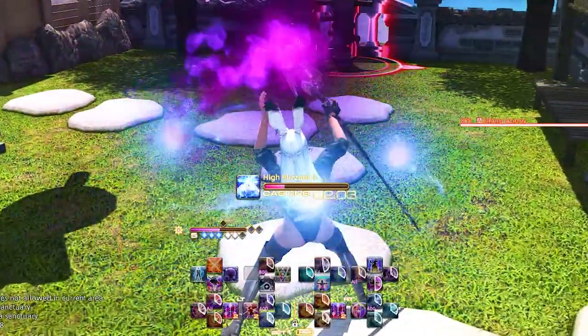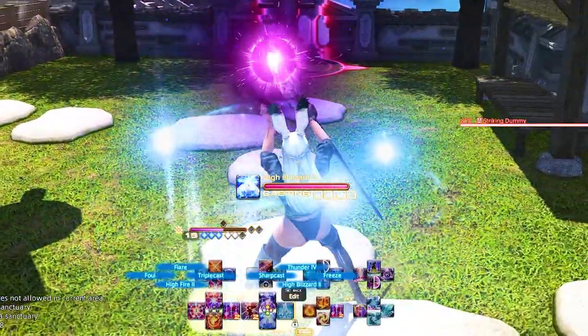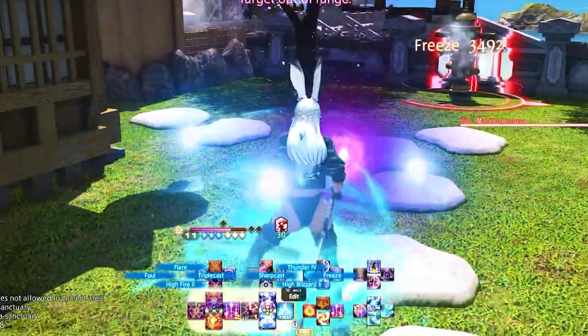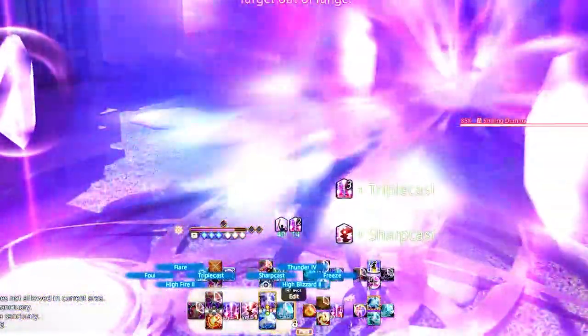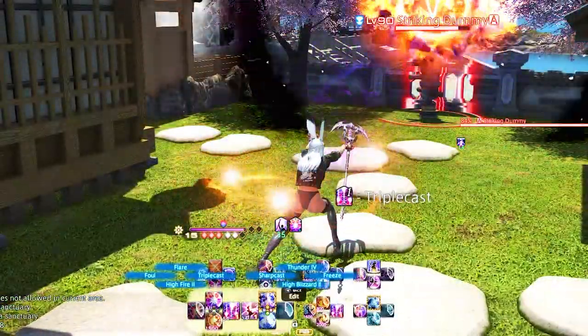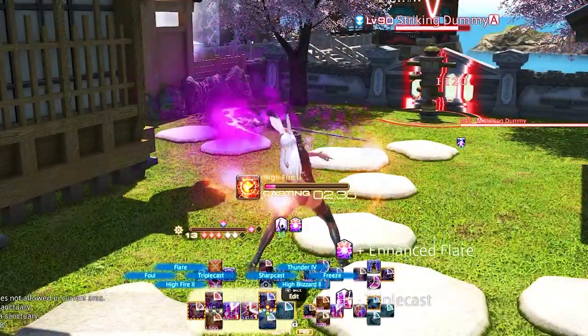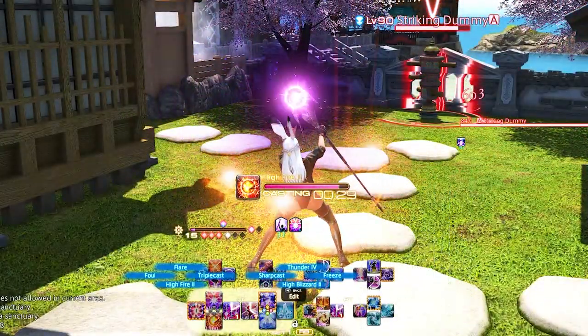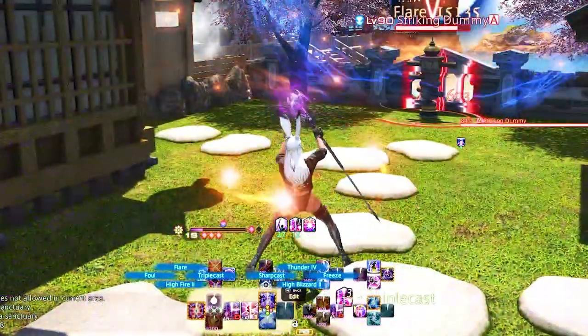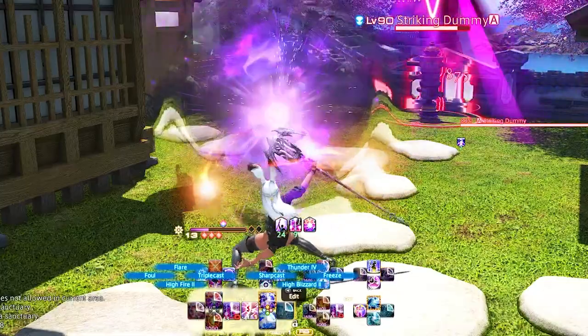Left Trigger D-pad is High Fire 2 or Fire 2, Triple Cast, Flare, and Foul. This is our fire phase of AOE, used at 3 or more enemies. Basically your left trigger covers your whole AOE rotation — it's really nice to have something strong, short, and high-damage. I'll put up a graph of a basic AOE rotation and link to the Balance website for more detail; once learned it's very intuitive and easy to do.